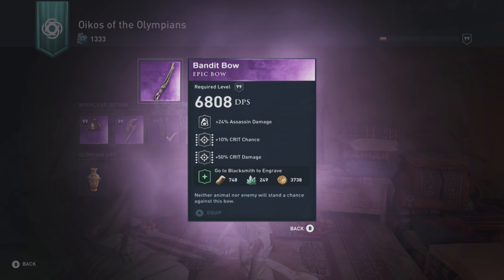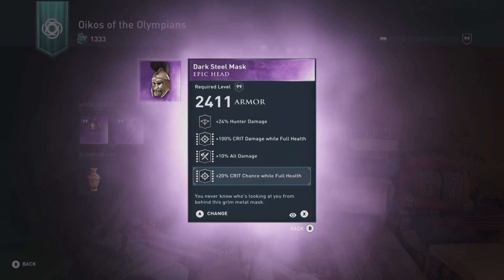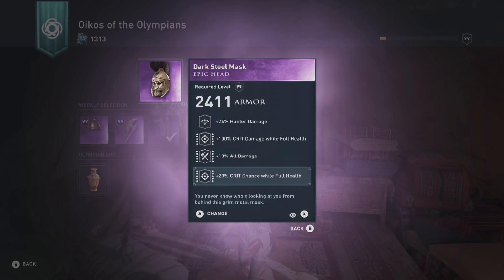Another item you can get from the Olympian Gifts or from the weekly purples of the Oikos of the Olympians is the Darksteel Mask. The Darksteel Mask is the only helmet in the game with 100% crit damage while at full health. It also has hunter damage as primary and all damage additionally, which makes it the best helmet for a hunter build you can get.